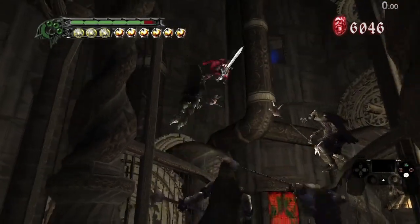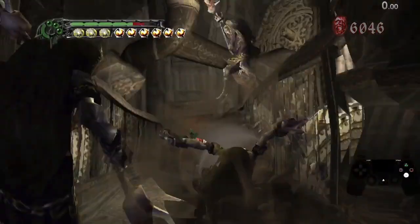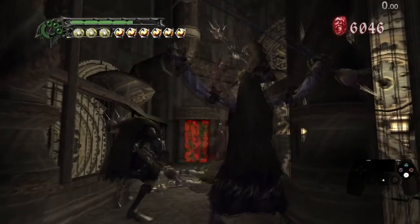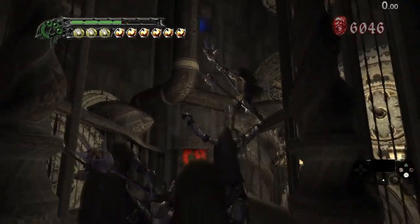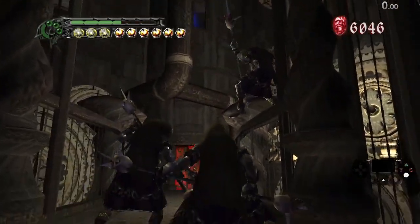The only shot at releasing you have in that case is reverse releasing, which is extremely difficult because you have to not only get in position after baiting the attack, you also have to move the stick in the correct direction by yourself and then press lock-on and style at the same time — so 3 inputs to time instead of 2.